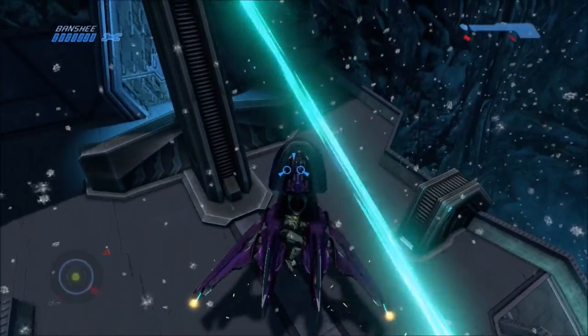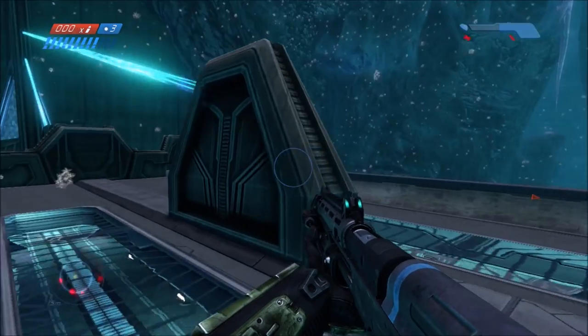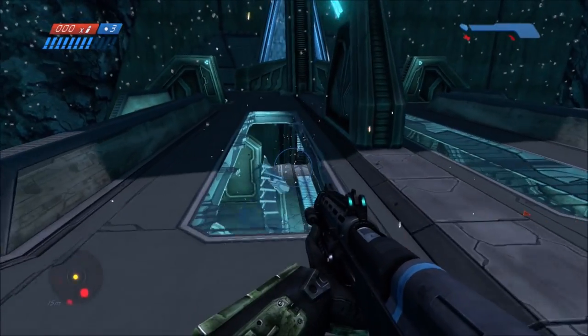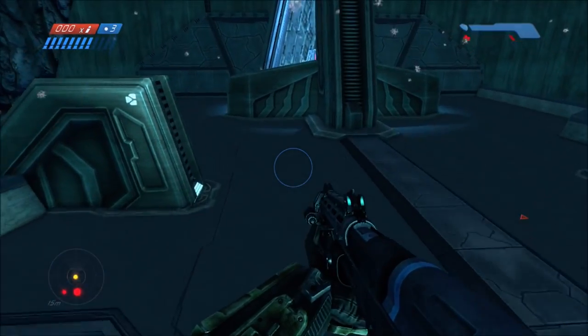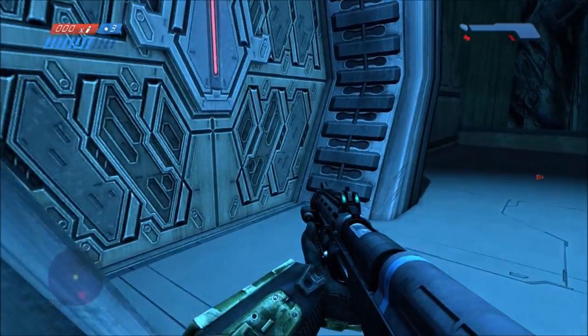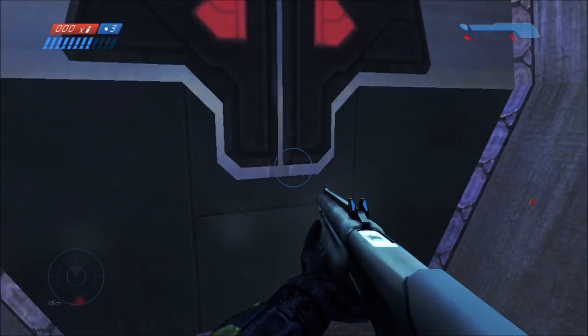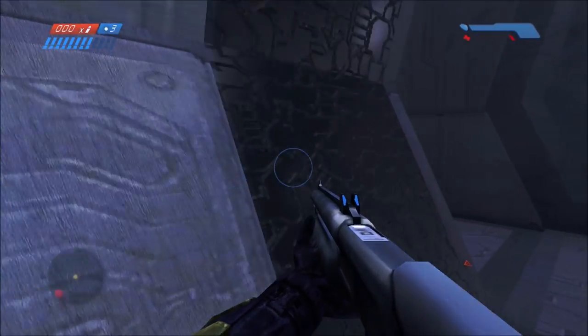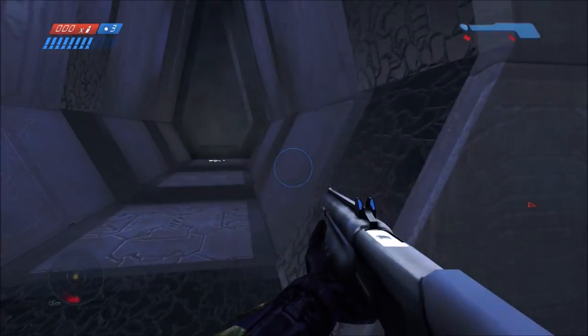You may remember this bridge from the beginning of the mission Assault on the Control Room, and that's because it's the exact same room. Before I go into the first room, I want to show the other room on the other side first. Let's switch to classic mode because that's where you can see most of the glitched effects — I'm just going to no-clip through the door.